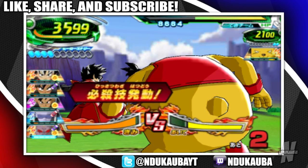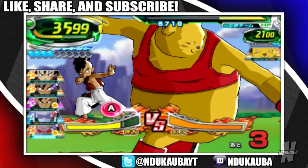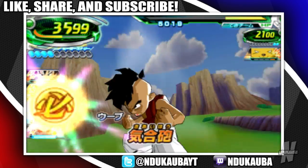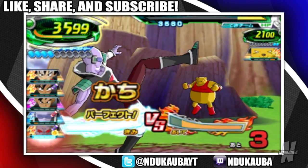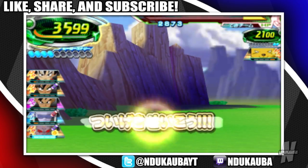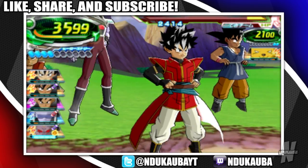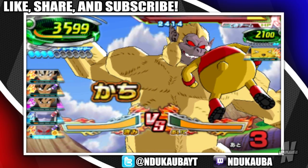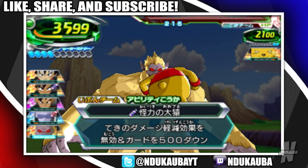Somebody's going to die — or not. I haven't seen that attack in years. Like the last time we saw that attack was in Budokai 3 — holy crap. Excluding the HD collection, Budokai 3 was the last time we saw that attack. Uub man — Uub. And plus they already mentioned Uub in Super, so we're getting close to Uub making a return.